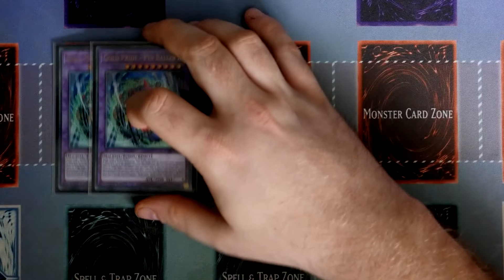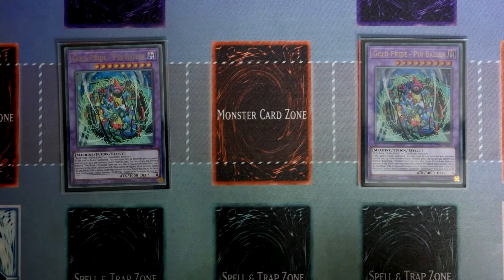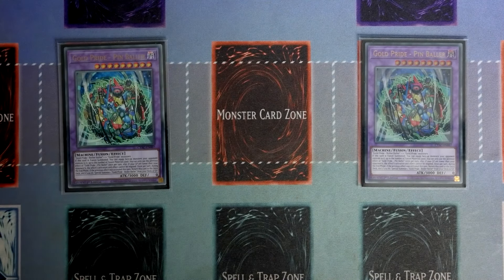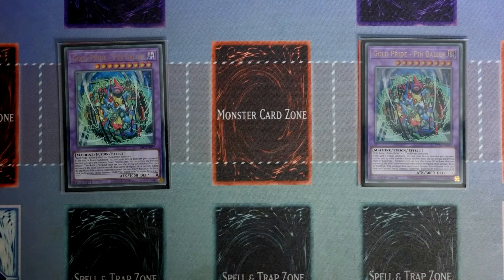Speaking of the Fusion monster, we are playing two Pinballer. It does require specifically Roller Baller plus any Gold Pride, so it's not the most generic, but it's very easy to make in this deck. If this card is Fusion summoned, you can equip face-up monsters your opponent controls up to the number of Fusion materials used — at the base minimum, two. If your life points are lower than your opponent's, this effect activation and effect cannot be negated. Then once per turn during the end phase, if this previous effect was activated this turn, return this card to the extra deck and special summon a Gold Pride Roller Baller from your deck or graveyard. The equipped monsters fall off — they actually just go to the graveyard rather than returning to your opponent — which is a very nice form of interruption or steal.